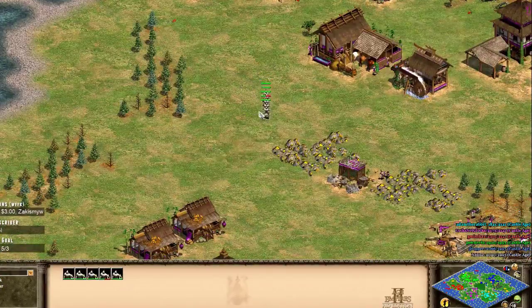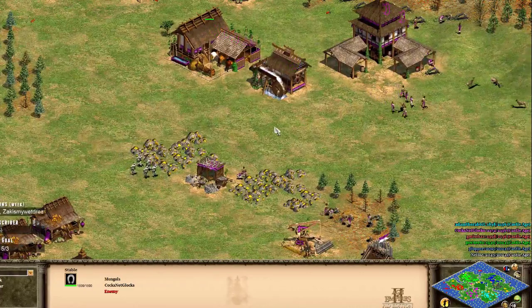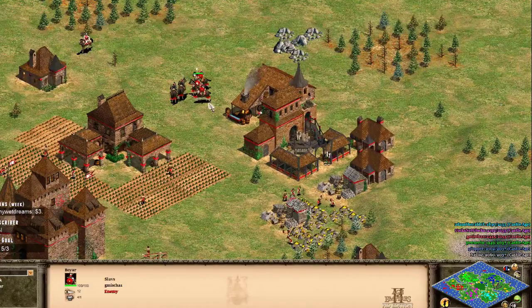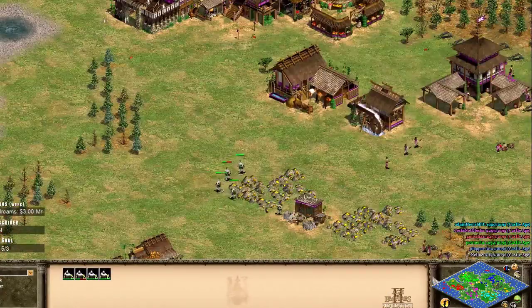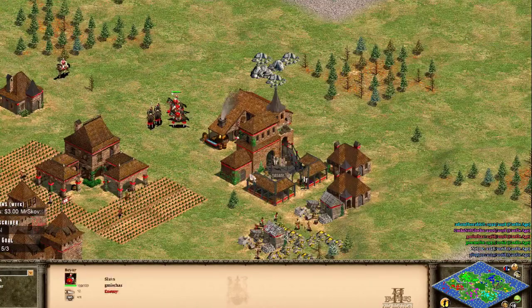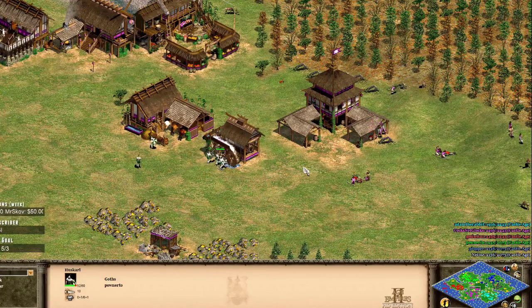Ponuruto has made a big mistake in my opinion - Huskarls just aren't cutting it against Boyars. We saw it already - they get absolutely shredded. On the plus side he did come in and deny the wall from the purple player, which is actually a really good wall position - all you need to do is wall that and you're sorted.